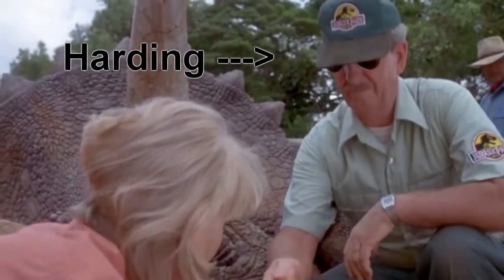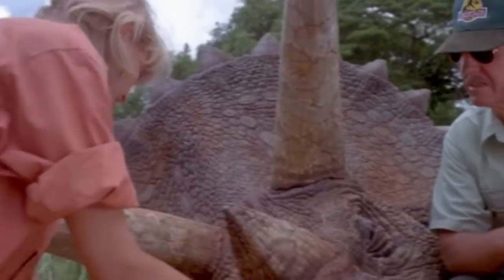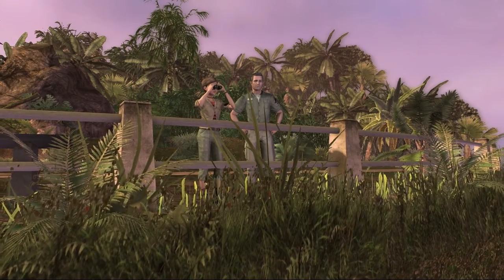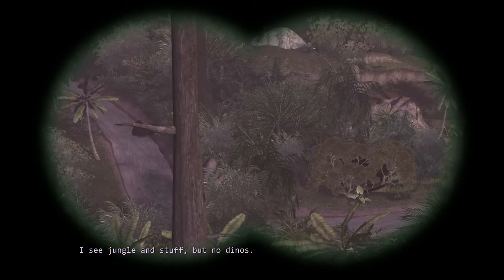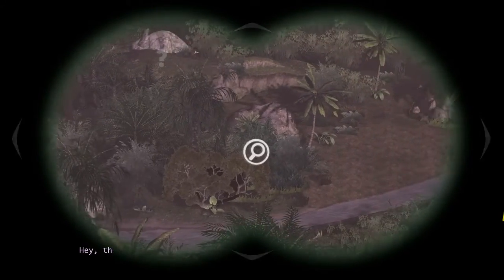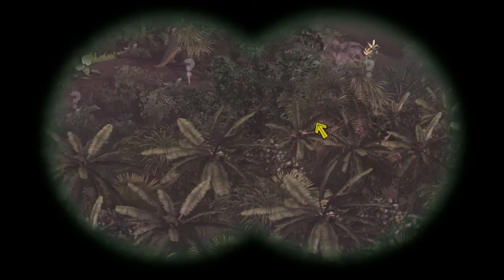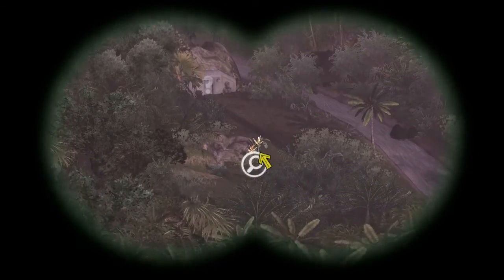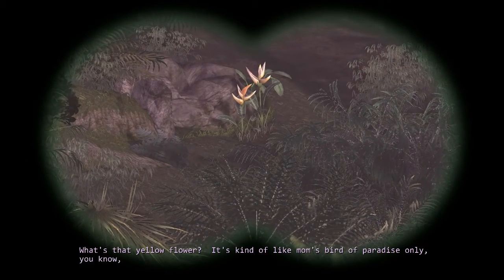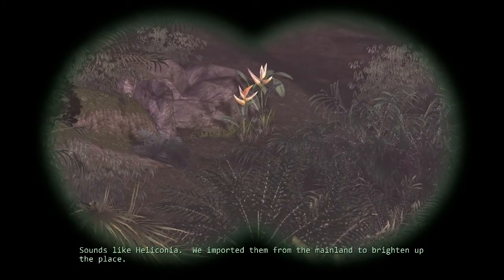What are our symptoms? Growing balance issues, disorientation, labored breathing — seems to happen about every six weeks or so. There's also some audio clipping, which is also a problem with this game. Hey, there's a zoom feature on here. We spare no expense. Definitely going to be hearing a lot of Jurassic Park references. What's that yellow flower? It's kind of like mom's bird of paradise, only healthy. Sounds like Heliconia — we imported them from the mainland to brighten up the place.